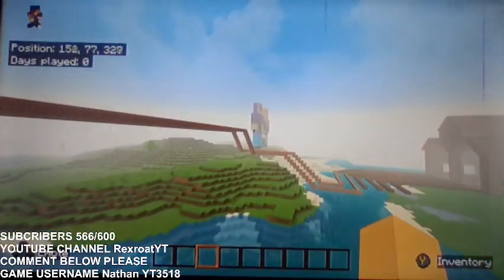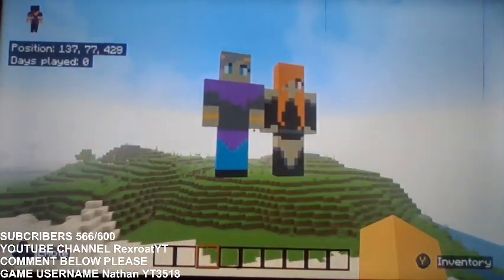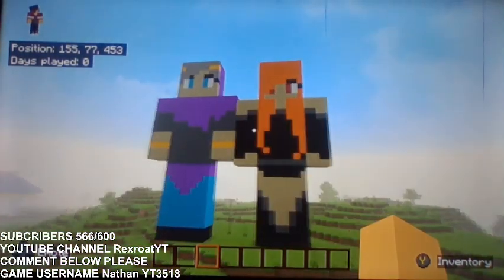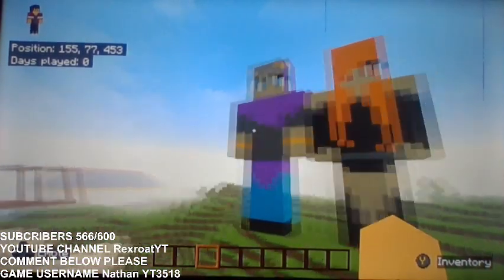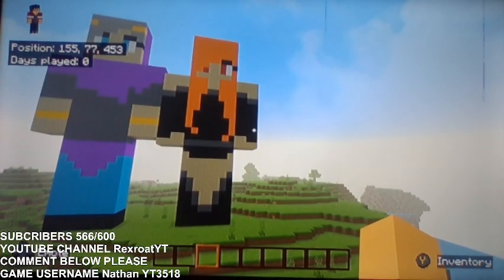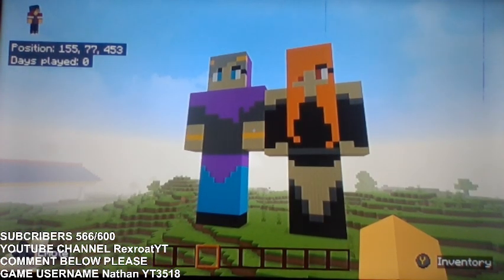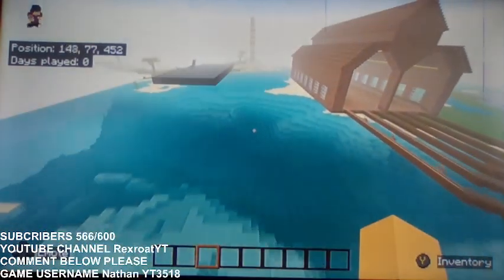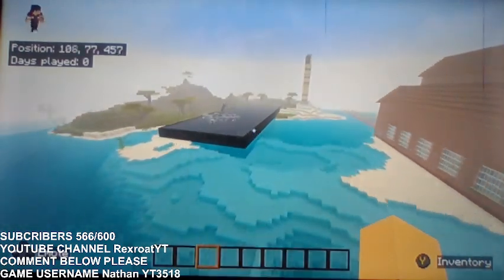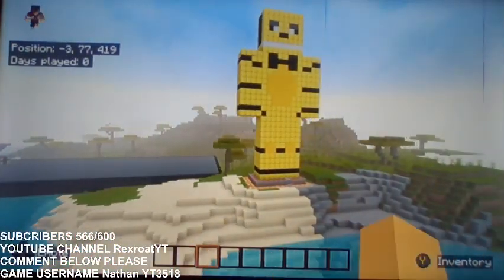A few other things I have built — over here I have built two other characters. I have built Lucinda and Hyria. Hyria is Lucinda's mark and there's a whole story between those two — I really don't have the time to explain everything. And then right over here I have built Golden Freddy.